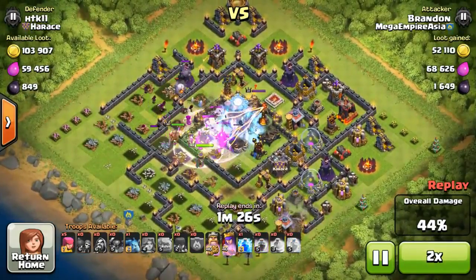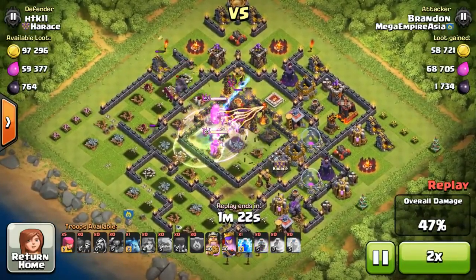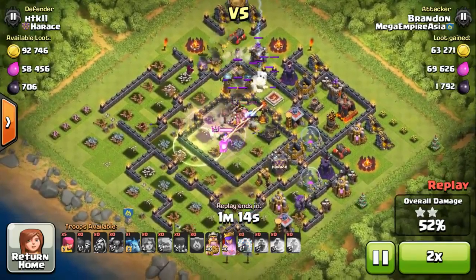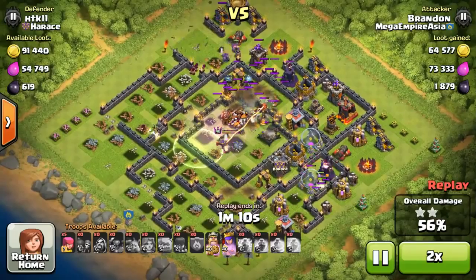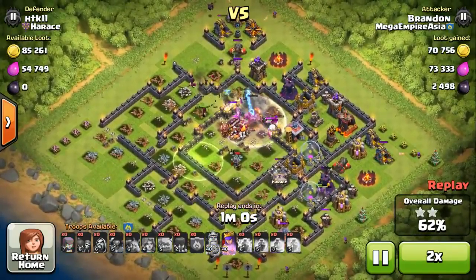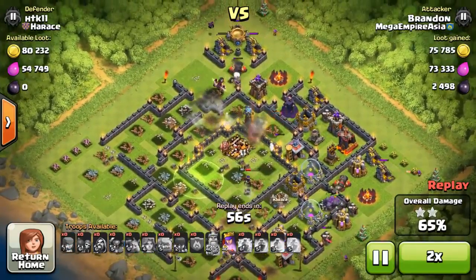So if we just fast forward this raid — King and Queen now going in, Pekka has just gone down by the Tesla. King and Queen are taking out the opponent's King with no queen to take out. Just cleaning up the base. Town Hall has already gone down, and now we are at 62%.